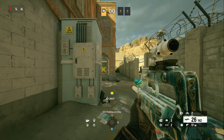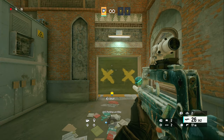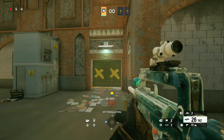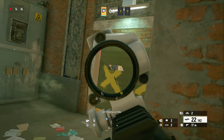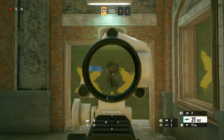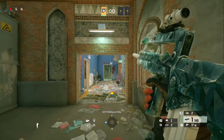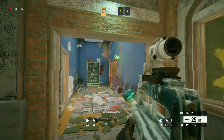Tip number one is crosshair placement. There are two things with crosshair placement: you want to aim head level obviously, but you also want to know exactly where you're supposed to be looking. Like when I'm going through this door right here, I already know ahead of time because of the map there's going to be a little cutout right here — I can see right in the vents. I know on the other side this is going to be the door, so this is probably a good spot to aim. And there you go, there's a kill already — I didn't even know that guy was coming.